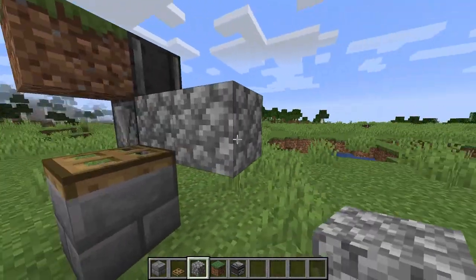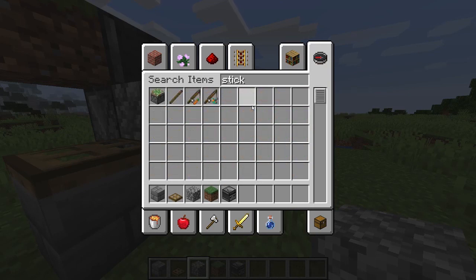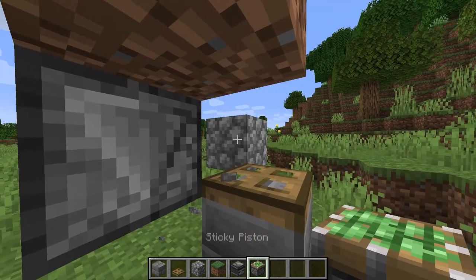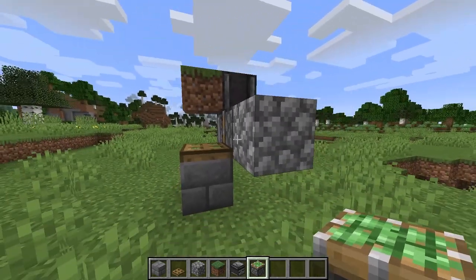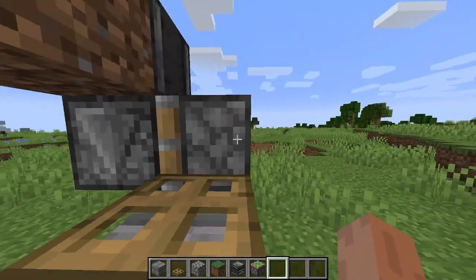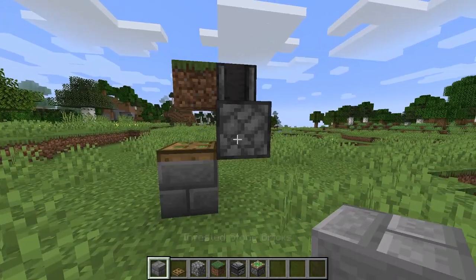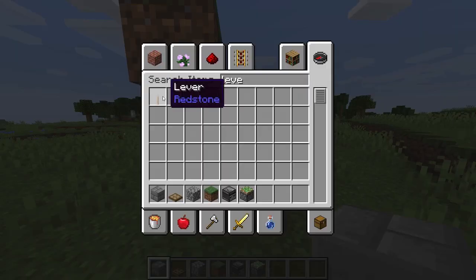Place two temporary blocks like that. Now grab a sticky piston, break that block, and place your piston here. You can see everything so far. Now break this block — you can see this piston is facing towards the observer. Replace the block you've just broken with your normal building block, mine is stone brick.